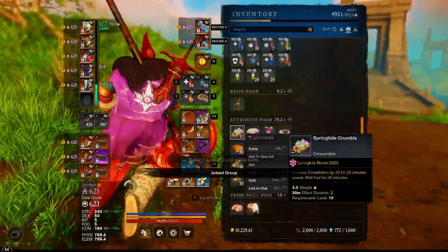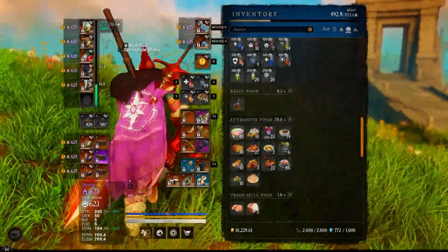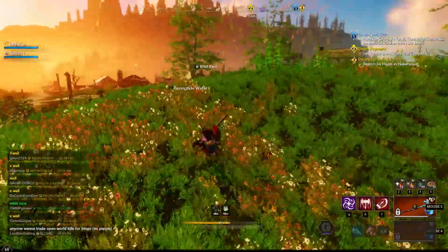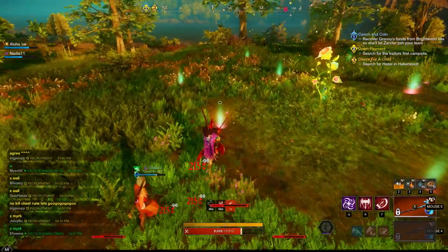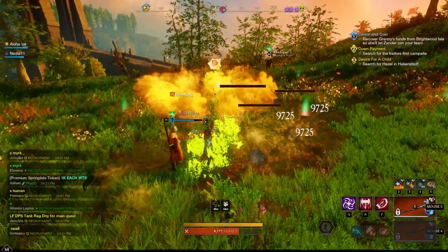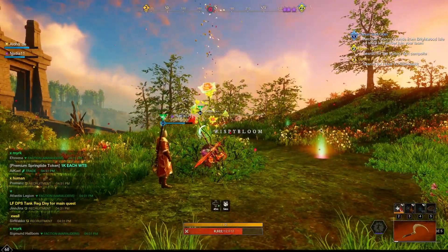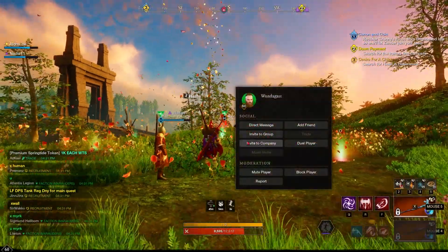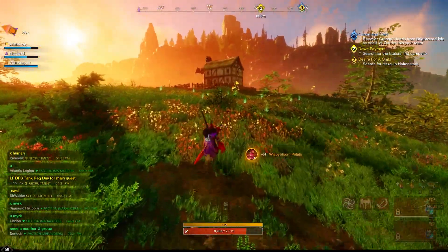The best way to get the most coins out of this event is by using the Springtide Wafer buff. You can get it from your daily rewards or by purchasing it from the event shop. What it does is double the amount of Wispy Bloom Petals you get after collecting the flower — normally you get seven, but with the buff active you get 14, which means more coins at the end of the day.